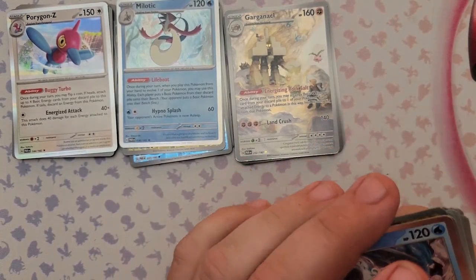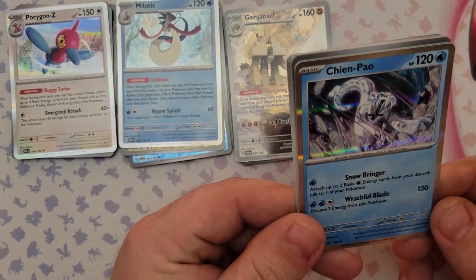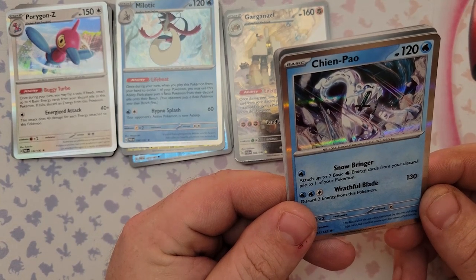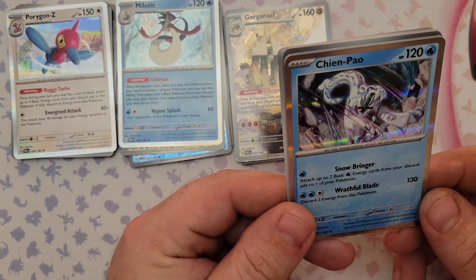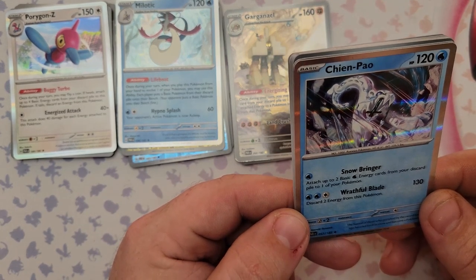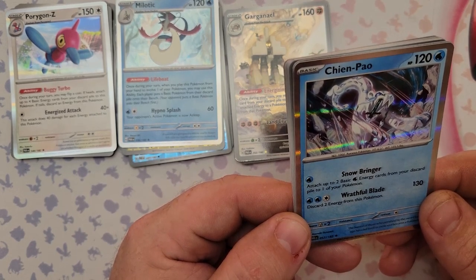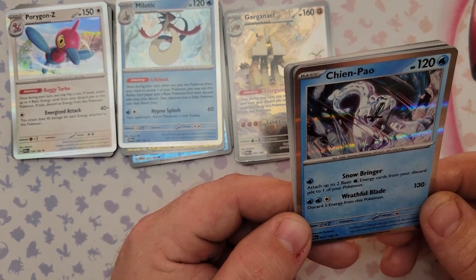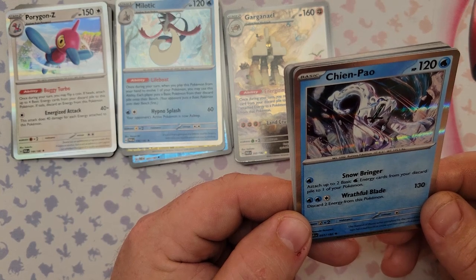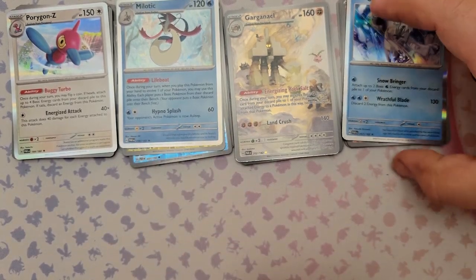The rare from pack four is Chien-Pao. It's not that strong — 120 HP. Its first attack Snowbringer attaches up to two Basic Water Energy from your discard pile to one of your Pokemon for one water energy, which is decent. But the second attack Wrathful Blade discards two energy from this Pokemon to do 130 damage. I don't know — snowbringer one turn then wrathful blade the next, but for just 130 damage it doesn't seem worth the rigmarole.